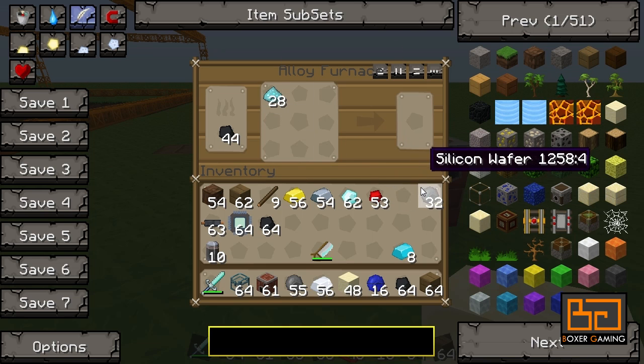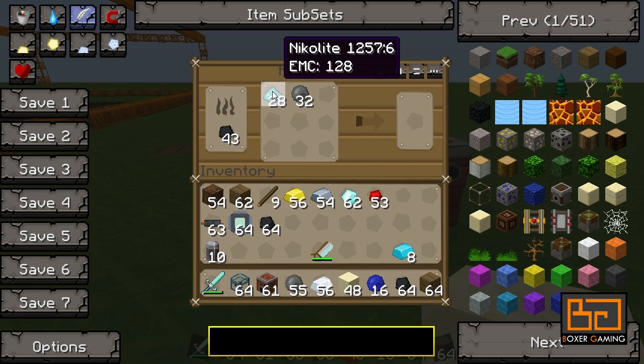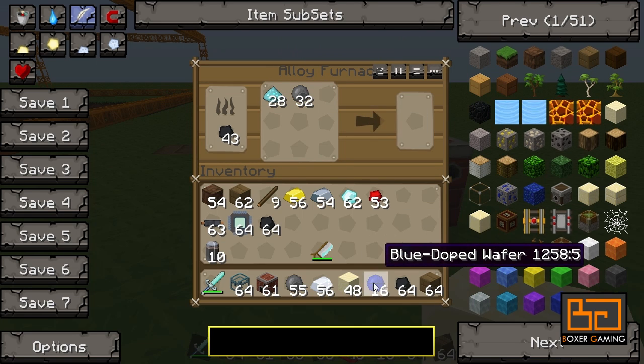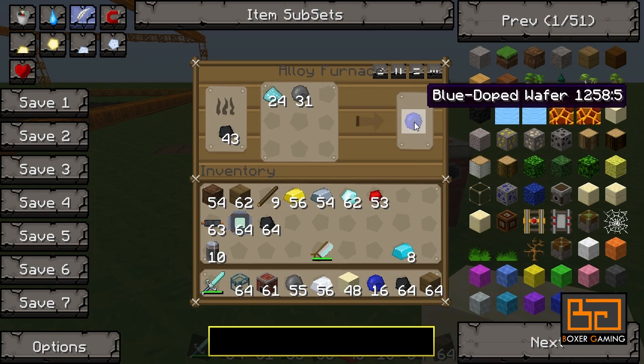Once you have that, we need to make those into blue silicon wafers. You just put it in the alloy furnace with some nickelite, and there you go. I've got 16 already — the blue dot wafers.